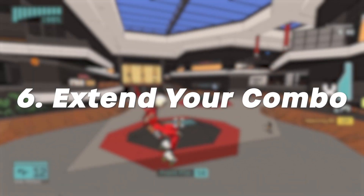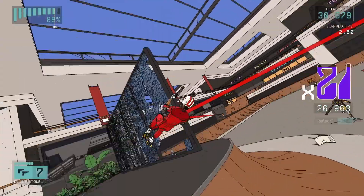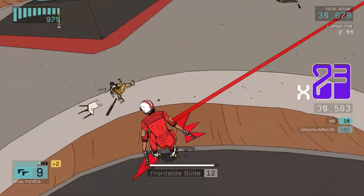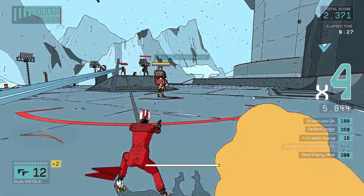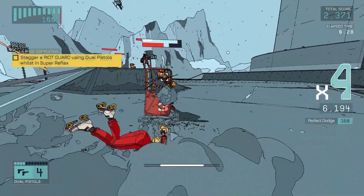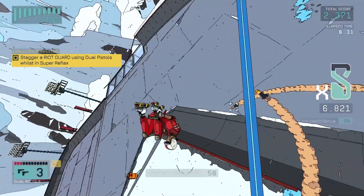Extend your combo. Now that you have the practicalities of taking the fight back to the house players, you want to ensure that you make the most out of that combo that you're building. To do this, you're going to need to get a little cocky. It can be tempting to just rip through enemy after enemy, but you do actually have a fair few seconds before your combo will expire after you kill someone.